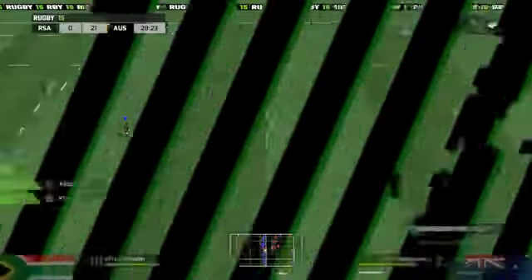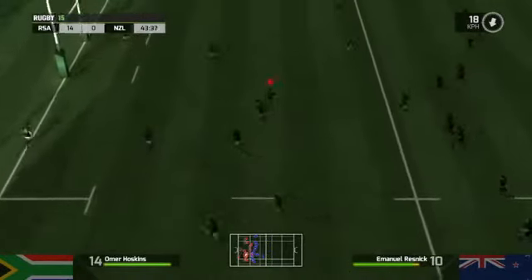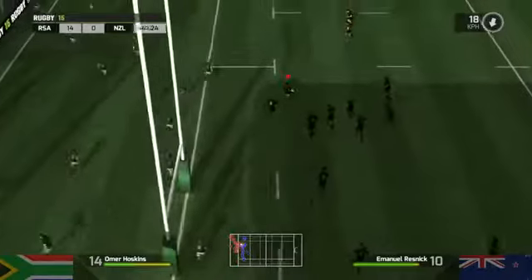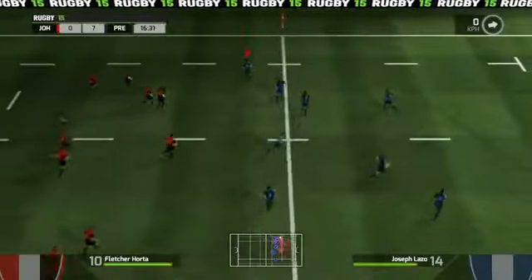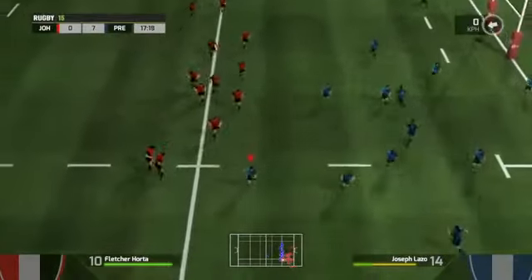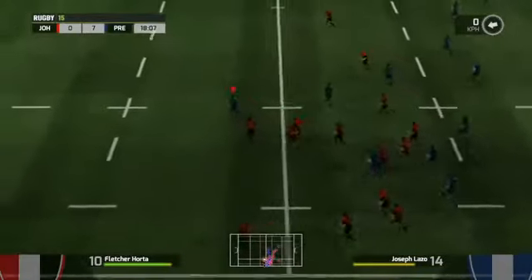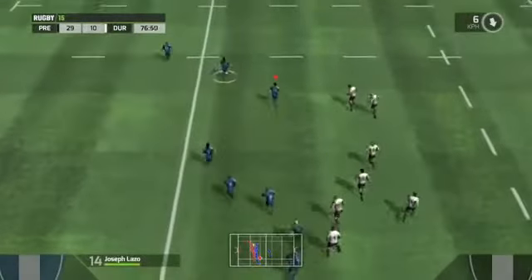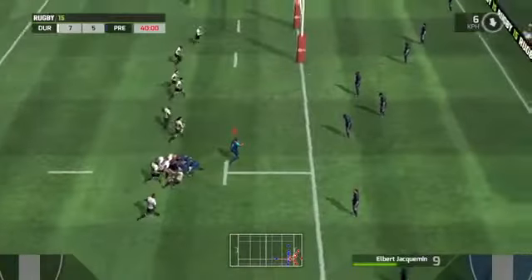Rugby 15 has a few flaws — make that a lot of flaws. What kind of flaws, you say? Well, just take a look at this. I'm just kind of running around, doing my thing, and no one's going to stop me. I can run through an entire defense — I mean, come on. As you can clearly see, the AI has some serious issues. Once you figure out the loophole, you can pretty much just run around anything in your path. It's kind of a problem.